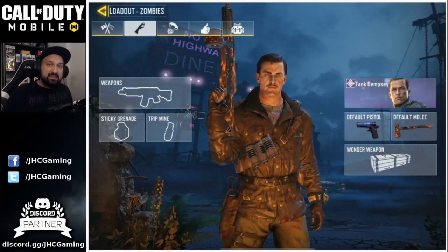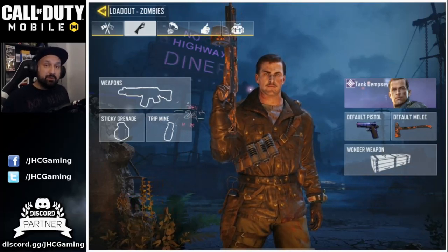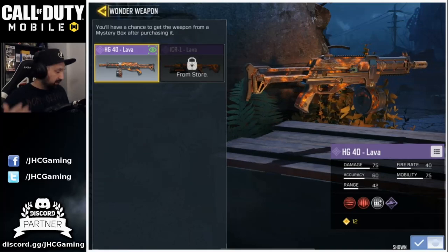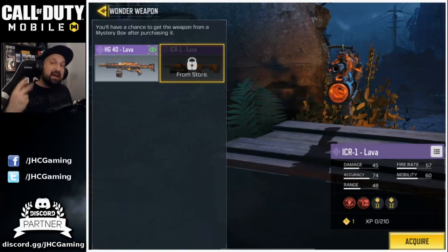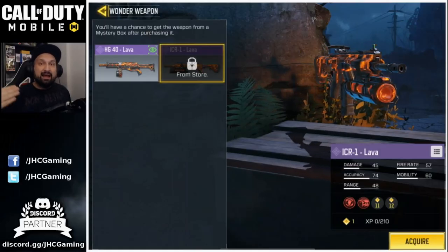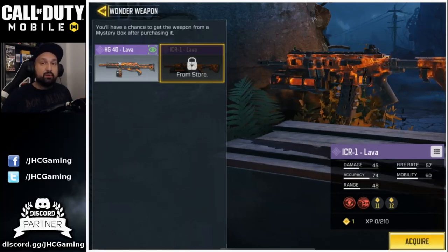You guys know I love zombies, so we can expect a new map and probably new game modes for zombies. Right now on the test servers zombies have been removed, but that doesn't mean it'll be removed in Season 3 — they revealed two new wonder weapons. We only have the HG-40 lava so far and we're still waiting for the ICR-1 lava. Well, they added two more. First is the monkey bomb — an old school zombie item that's been in the mystery box for a long time. You crank the grenade, throw it, and all the zombies gather around before it explodes. At high rounds it won't necessarily kill zombies, but it gives you a break and pulls them away from you.